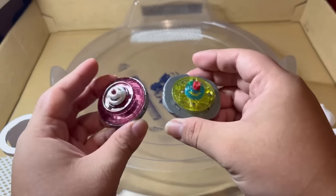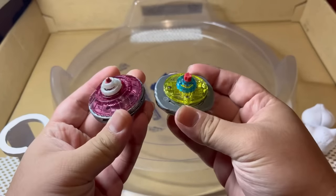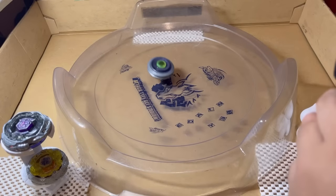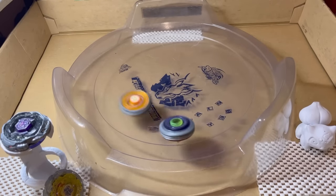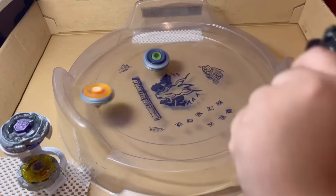Now we're going against level 3, the ultimate defense type Beyblade, Duo Uranus. It's been looking quite tough recently for Flash, so let's see if it can beat level 3. Flash actually managed to get a knockout, and now the score is 1-0.